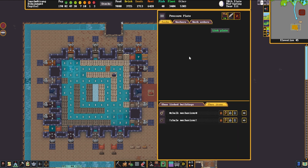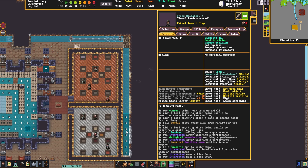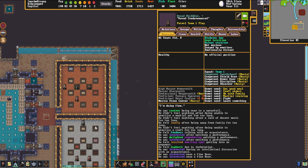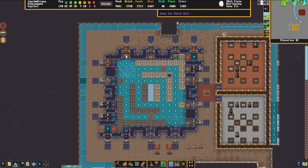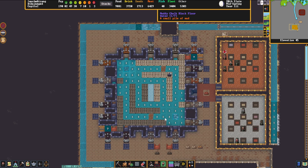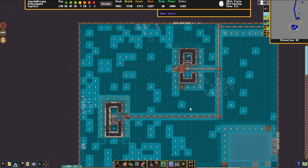Well, there are dwarves stepping on pressure plates and they're patrolling — they're set to patrol. And this is causing these to open and shut, which is spraying water down into here, which is filling down here.